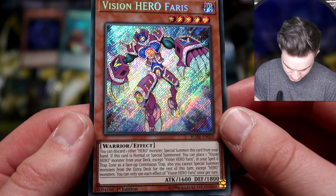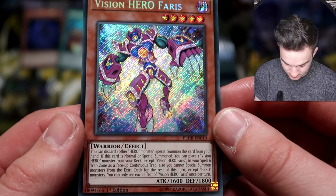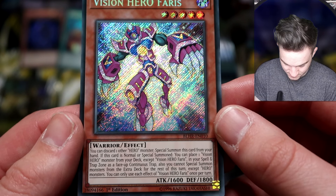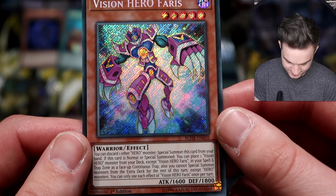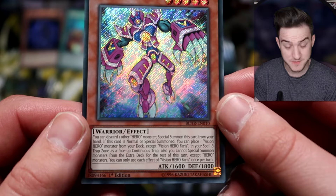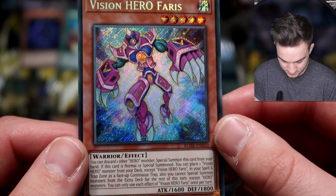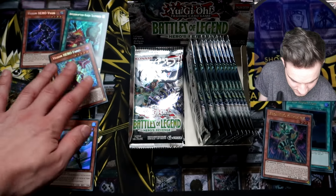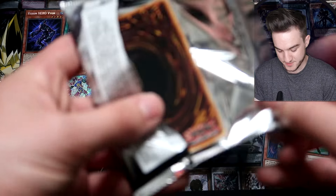Give this guy a read: you can discard one Hero monster to Special Summon this card from your hand. If this card is Normal or Special Summoned, you can place one Vision Hero monster from your deck — except Vision Hero Varus — in your Spell and Trap Zone as a face-up Continuous Trap, like the Crystal Beasts. You cannot Special Summon monsters from the Extra Deck for the rest of this turn, except Hero Monsters. You can only use each effect once per turn. So that's Faris.